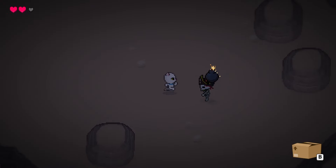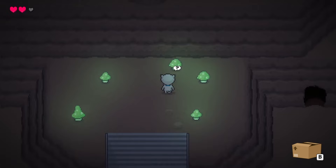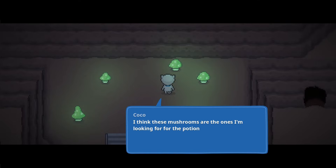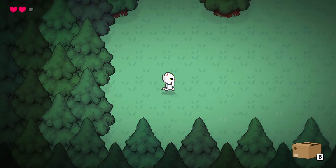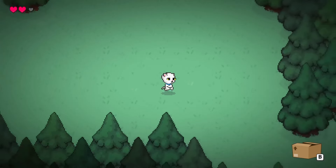Next, I built out this cave area where Coco could battle some skeletons and find one of the potion ingredients. I also built out a small forest area where Coco could find the other ingredient. I didn't know what enemies to put in the forest yet, so I just left this empty for now.